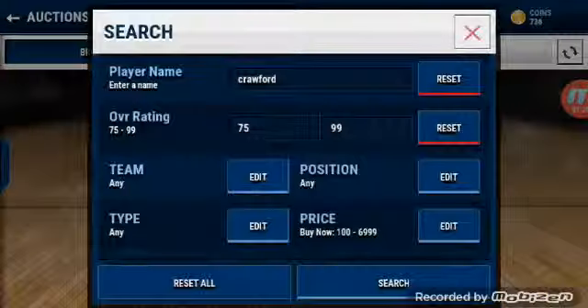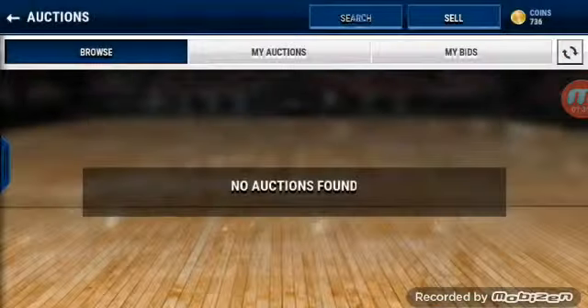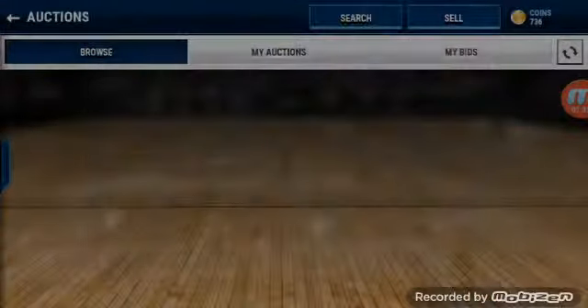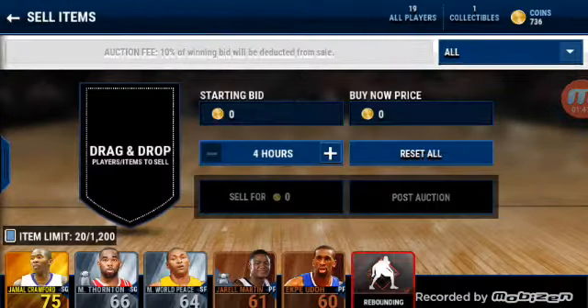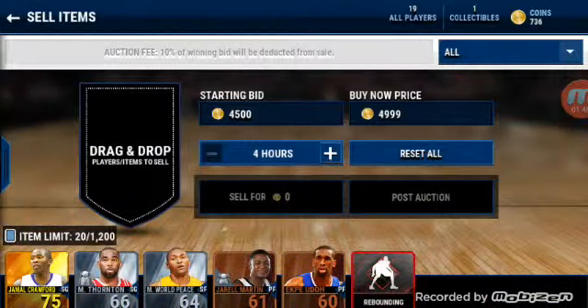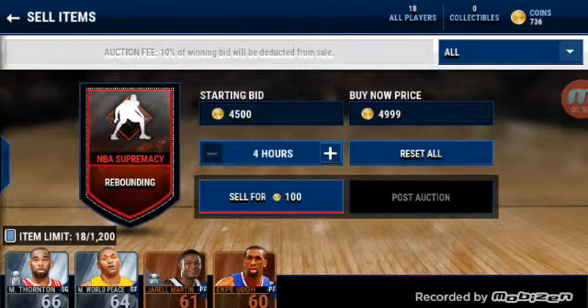Oh, he's going for less than that — so 5k maybe. All right, we're going to put him up for 5k — 4999. He's going to sell. Quick sell that.